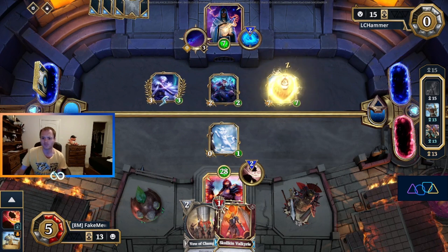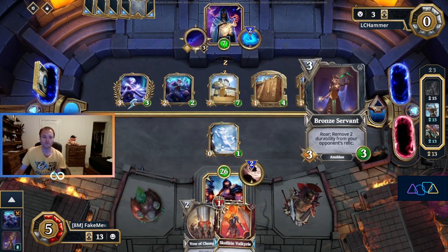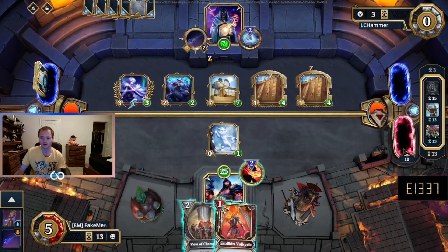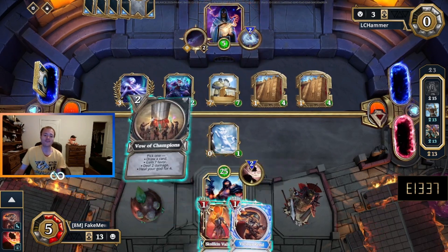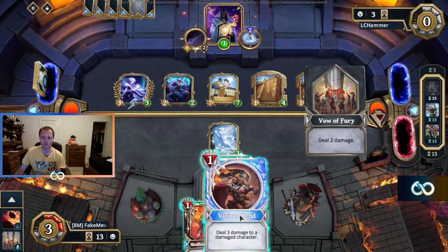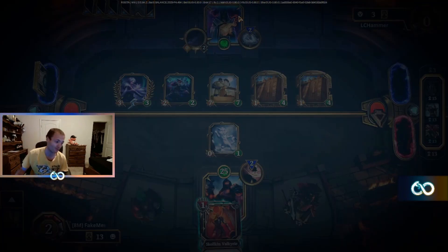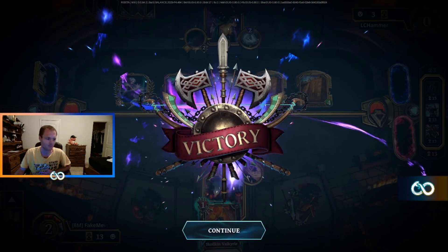Now this game is tighter than it looks. It looks like they have gotten there. But remember, we do have two Vicious Wrens in our deck. 17 cards. Ask and you shall receive — the Vicious Wren will get us there. We're saving the Vow of Champions — unsure what we wanted to do with it. But we do get the burst. The reach there from Aggro Slayer of War gets it done in game number one.